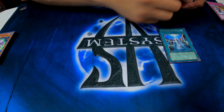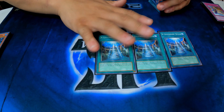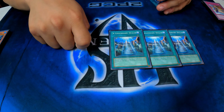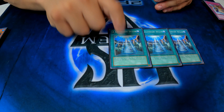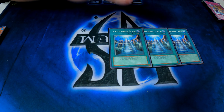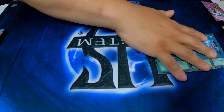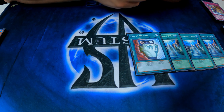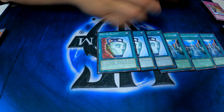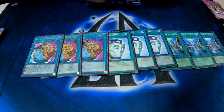Then for the spell lineup, I'm running three of the Yuumi field spell, three Legendary Ocean — it's treated as Yuumi. The only purpose of this card is to decrease all water monsters from both players' hand and field by one level and boost them 200 attack and defense. That's about it, it doesn't really do anything crazy. The funny part is nobody ever negates this — once this resolves, you are in deep trouble.